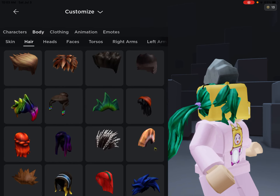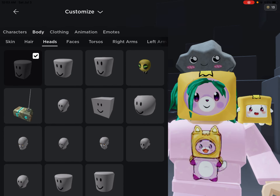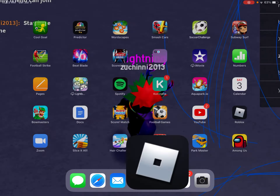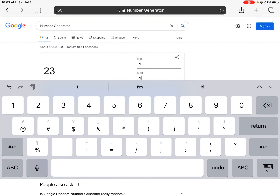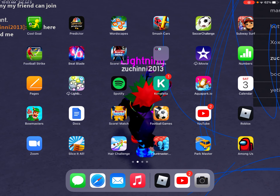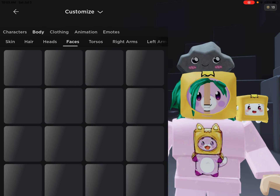Now we have to pick heads. We have fifteen options. They picked fifteen — the last one. Okay, they picked this head. Now onto faces.